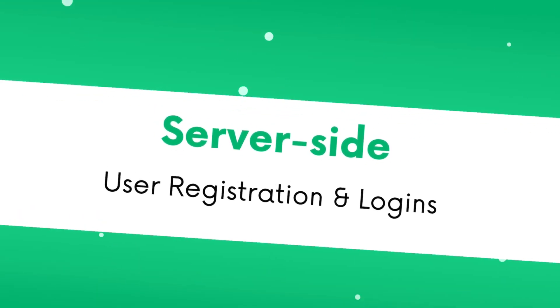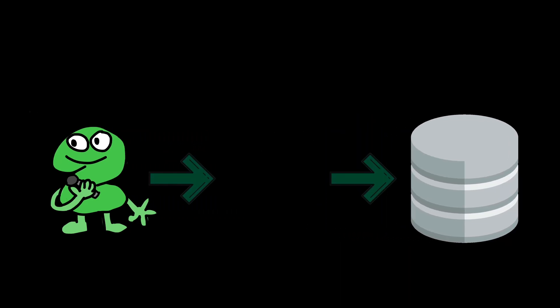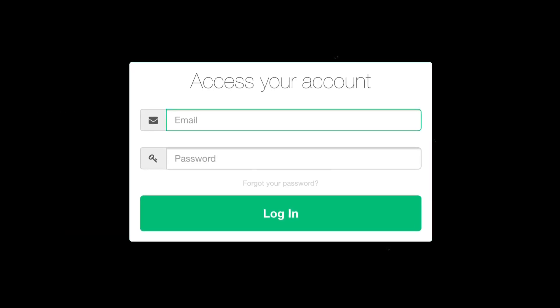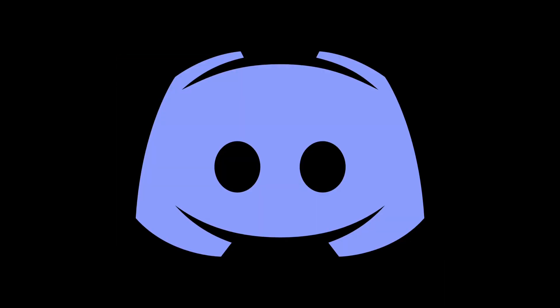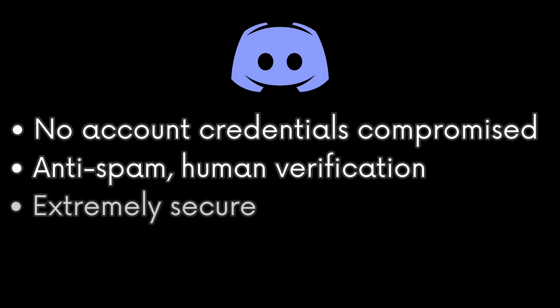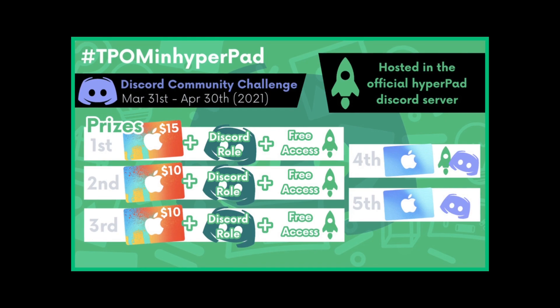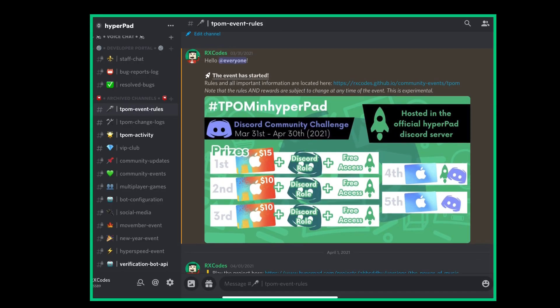To store and access their own data, players must be logged in. Instead of a simple username-and-password system, I used Discord for registration. This provides several benefits: you don't need to provide any account details — no password or username needed. It serves as anti-spam since users need Discord with a verified email. It also makes it nearly impossible for someone to access another person's account, and players can verify who they are so we can send rewards to their Discord.